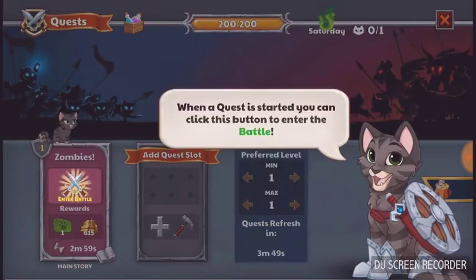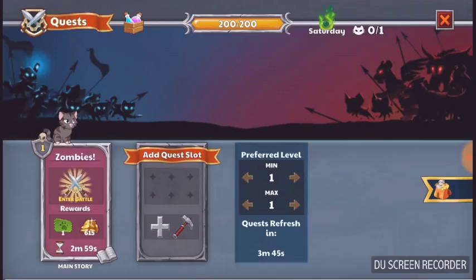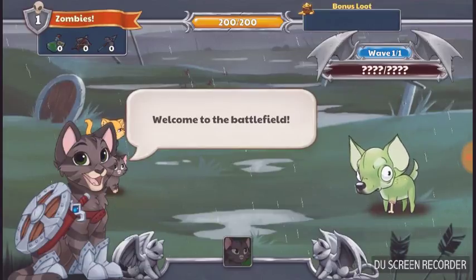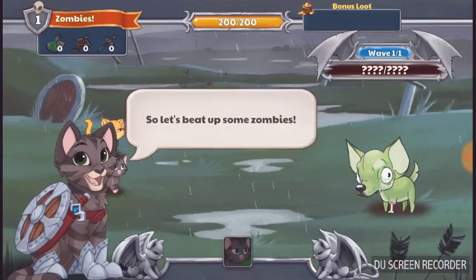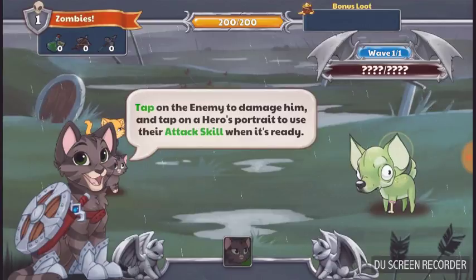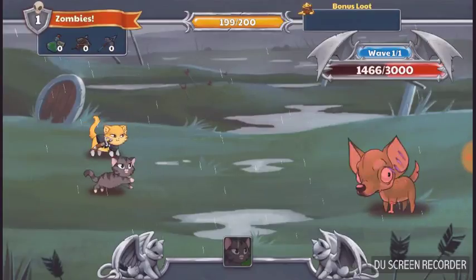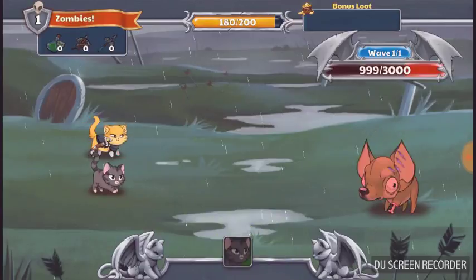When a quest is started, you can click this button to enter the battle. Welcome to the battlefield! By defeating enemies, we can finish the quest faster. So let's beat up some zombies. Tap on the enemy to damage him, and tap on a hero's portrait to use their attacks — let's go when it's ready!